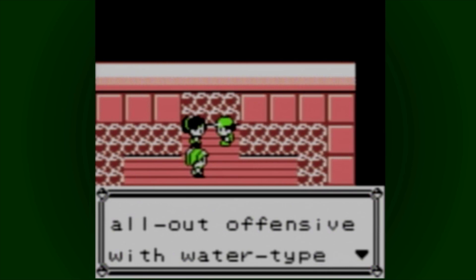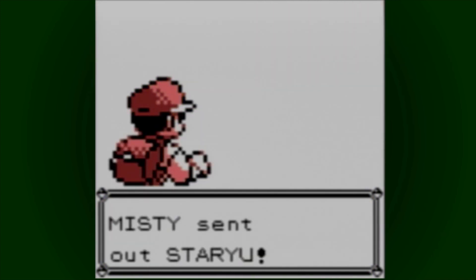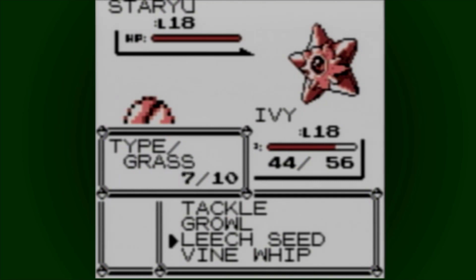I won't lie — I masturbated to Misty. She's 14! To older Misty from Gold and Silver, you idiot — where she's like 17. Well, half your age plus seven. Staryu looks really good. It's a good sprite — yeah, it's a decent sprite.